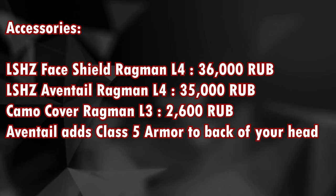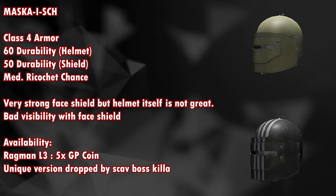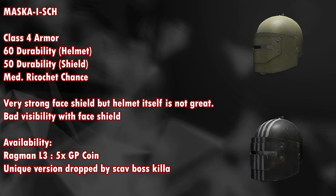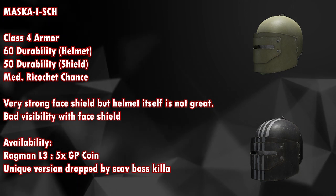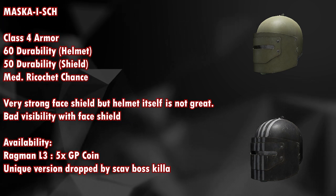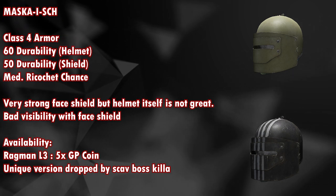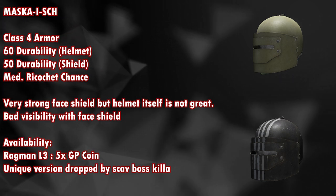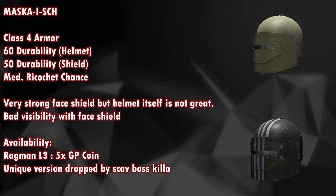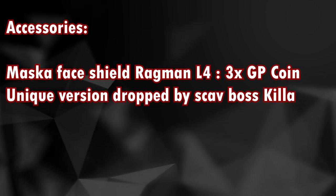You can attach a face shield, an eventail from Ragman level 4, and a camu cover from Ragman level 3. The eventail adds class 5 armor to the back of your head, giving extra protection from behind. The Masca ISCH is a class 4 armor with 60 durability and 50 face shield durability with a medium ricochet chance. It has a very strong face shield but the helmet itself is not great and has bad visibility with the face shield. Available from Ragman level 3 for 5 GP coins, and a unique version is only available from the scav boss killer. The Masca face shield is available from Ragman level 4 for around 3 GP coins.